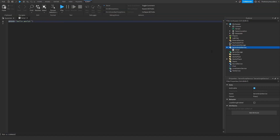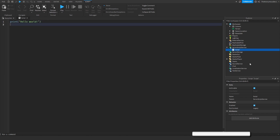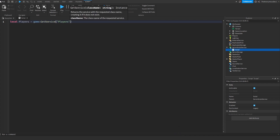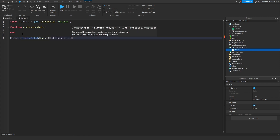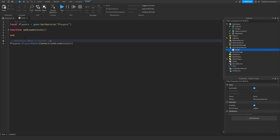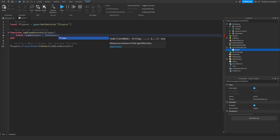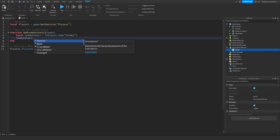The first thing you want to do is go into Server Script Service, insert a script, open it up, and create a basic leaderboard stats setup. We're going to do: local players equals game:GetService('Players'), then create a function called addLeaderStats. Then we do players.PlayerAdded:Connect(addLeaderStats). Inside the function, local leaderStats equals Instance.new('Folder'), then leaderStats.Name equals 'leaderStats'.